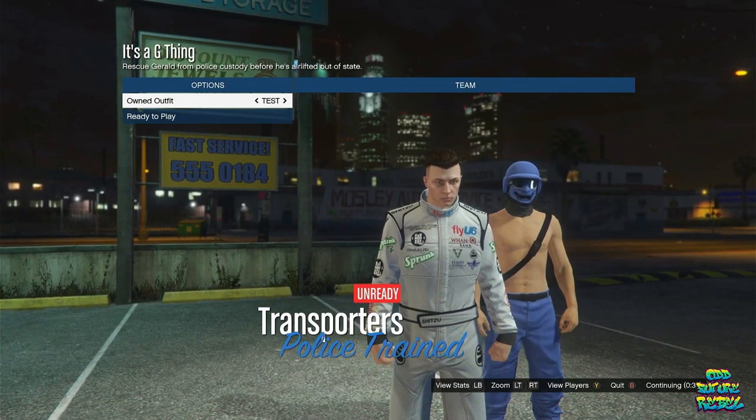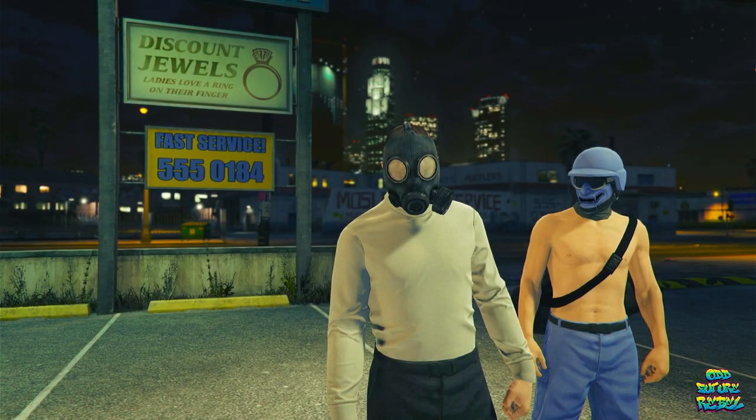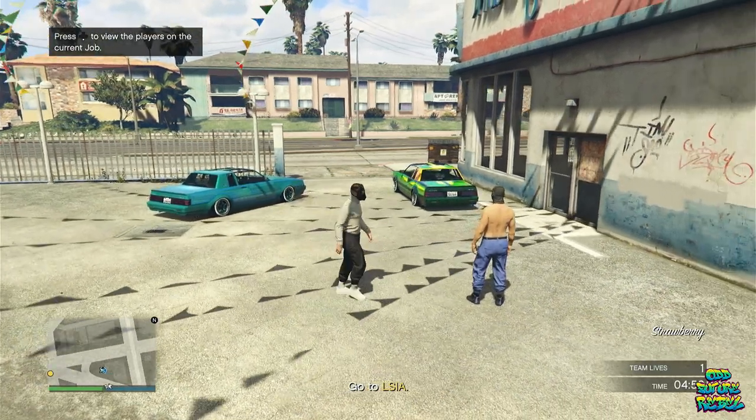On the owned outfits, click one to the right. Both are already ready up so the mission can start. Once you load in, you should have the saved outfit with the gas mask. Wait about five seconds or so, then pull up your phone and quit the job using the job system on your phone.